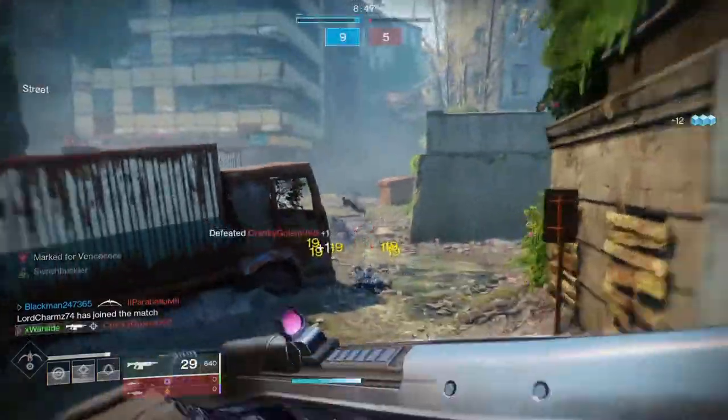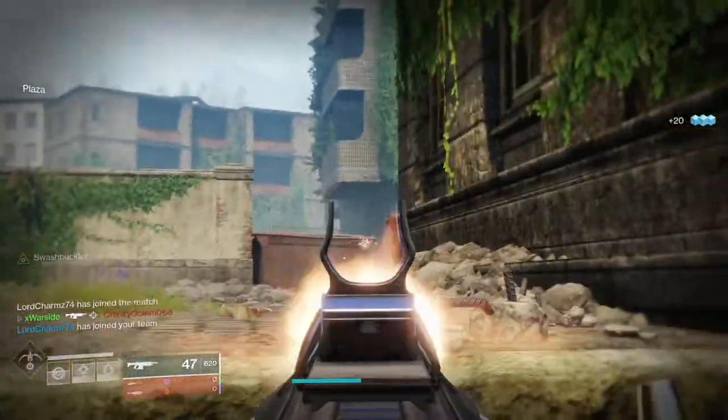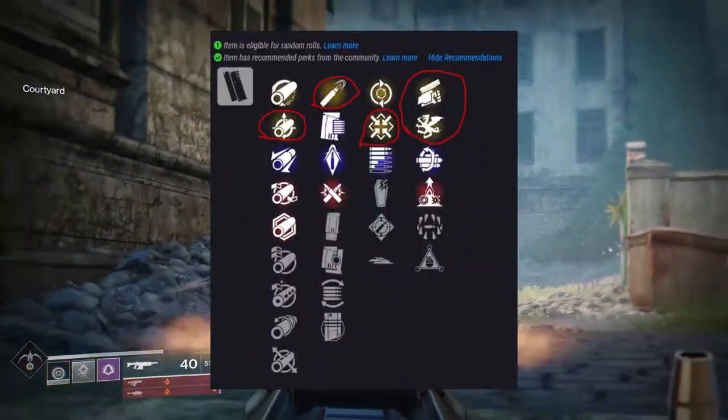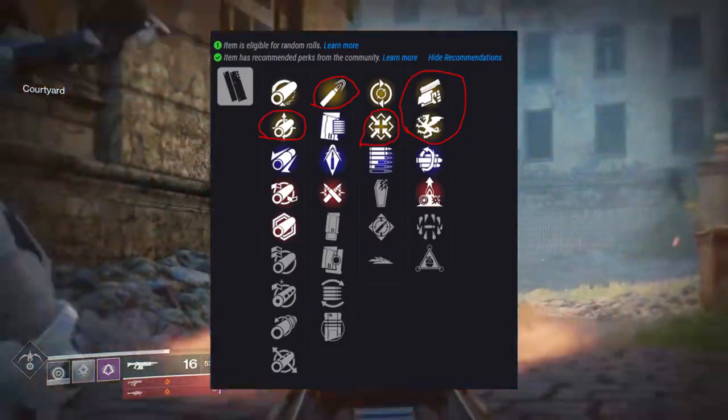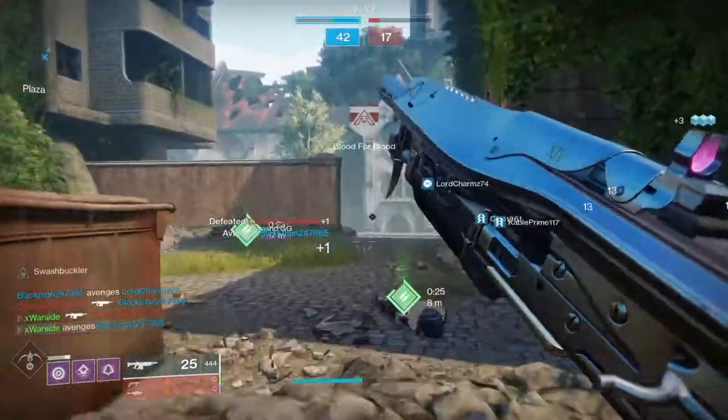Steel Feather Repeater may not be super meta right now, but it certainly has some good perks worth mentioning. You want Smallbore for the boost in range and stability, High Caliber Rounds, Firmly Planted, and Swashbuckler or Vorpal Weapon in that last column for PvP.